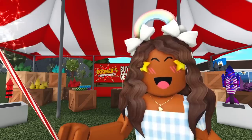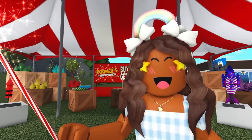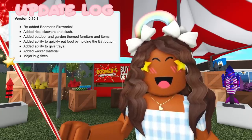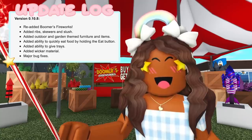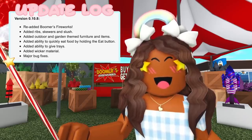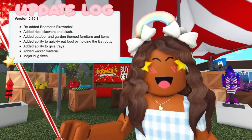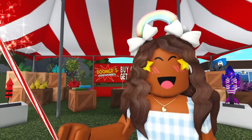Which now makes this version 0.10.8. I'm really excited, so let's go ahead and read the update log. It says: re-added Boomer's Fireworks, added ribs, skewers, and slushies, added outdoor and garden themed furniture and items, added ability to quickly eat food by holding the eat button, added ability to give trays, added wicker material, and last but not least, major bug fixes. There probably are some secrets hidden in this update.